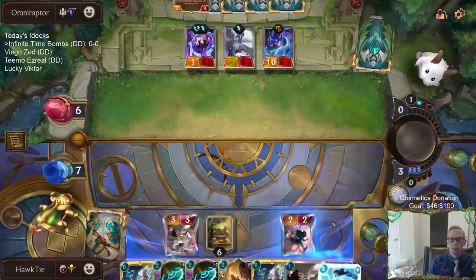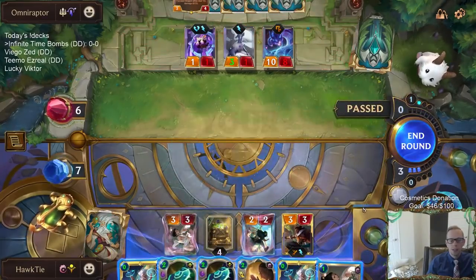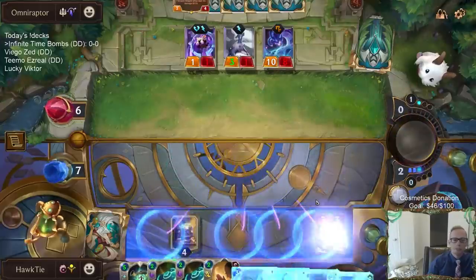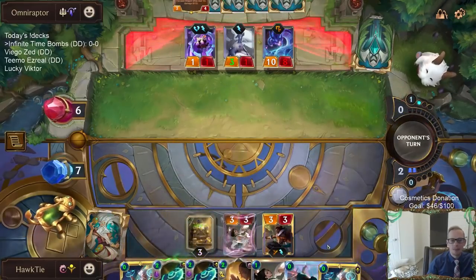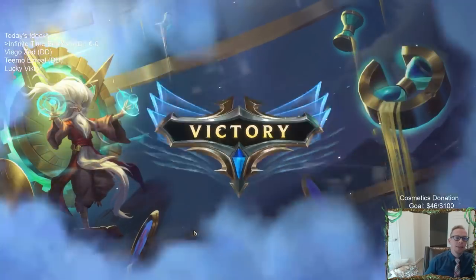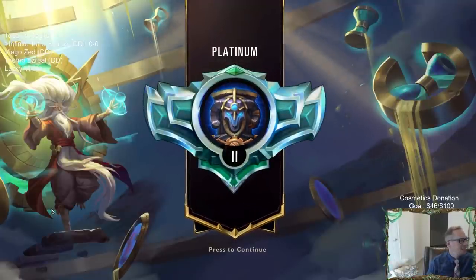Wait, why am I not just bouncing this? This makes my life a lot easier. More Time Bombs! We're good. We had enough mana to do it two more times. We're going to pop that Warlord's Horde, draw four, and then draw into four Time Bombs - because that's all that's left in our deck now. We put so many Time Bombs into our deck. There we go - it actually worked! It actually worked!